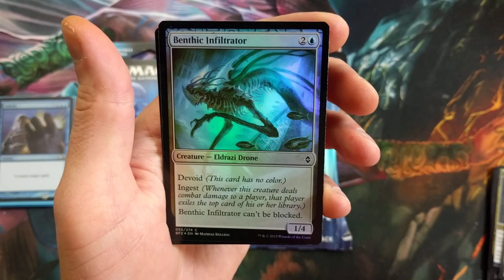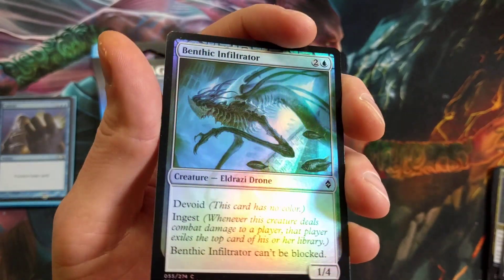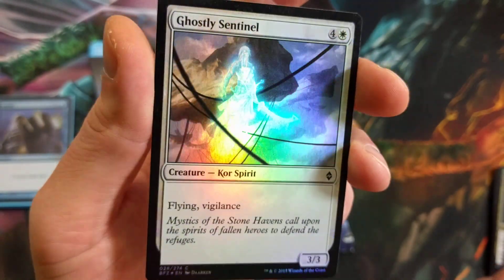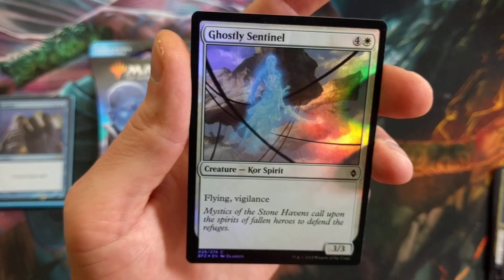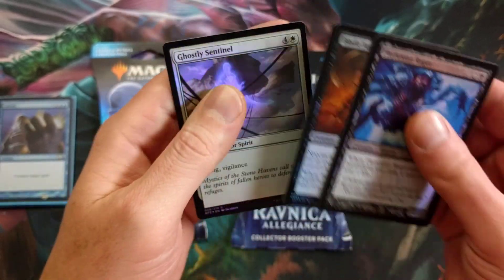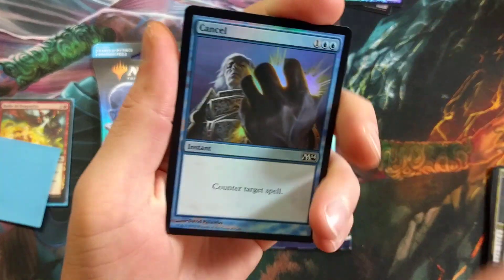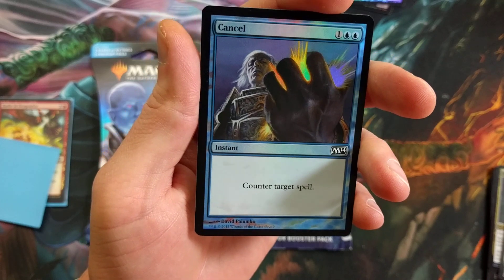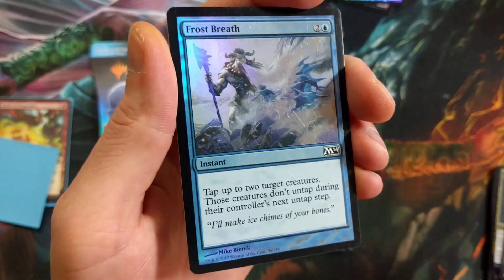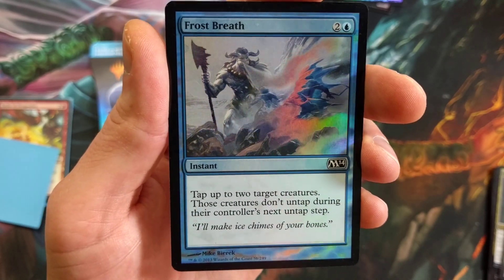Benthic Infiltrator — I was never too thrilled about the artwork on this set, but the blues and greens on this one really pop. Ghostly Sentinel — that looks really cool, like a mirage aura phantom thing in the sky. Do you guys believe in ghosts? Where I'm recording right now is supposedly haunted — I'll tell stories in another video. Canceler — look at that fist! And Frost Breath — these all look really nice, great foils.